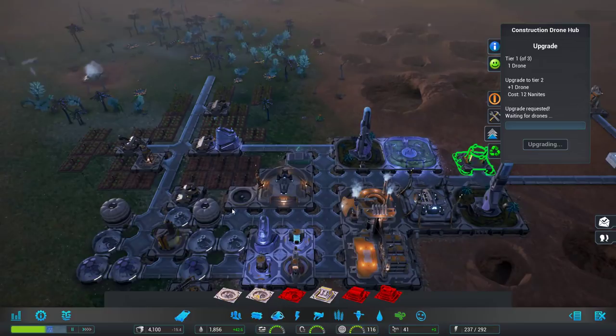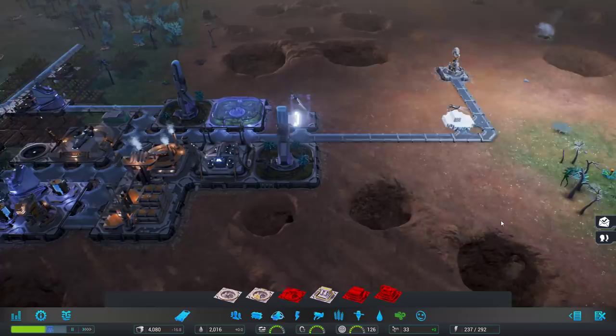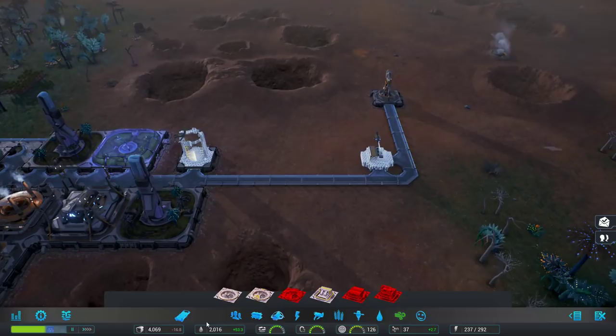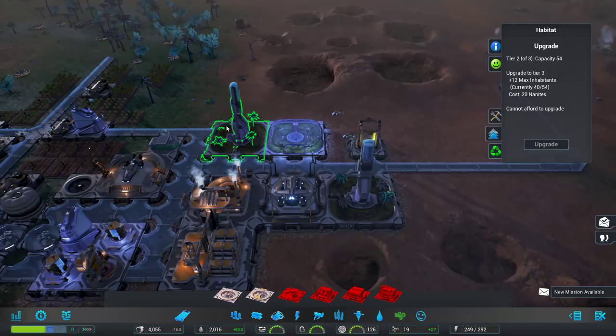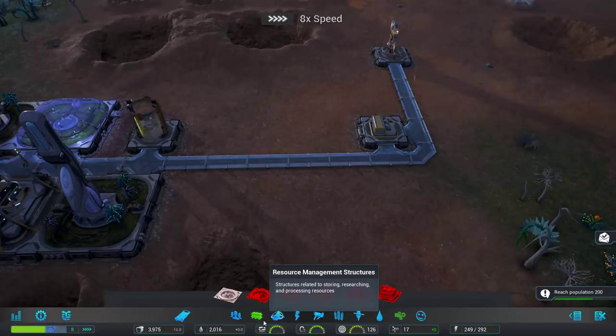I'm going to go ahead and upgrade the construction drones — you get a pair of drones per upgrade and they run a lot faster. Another reward — I'm going to keep getting immigrants, especially since the goal right now is to just get more and more people so we can grow things that much faster. Resources are good. Population shouldn't be capped at this point. We can upgrade these to the next level. There are a lot of different foodstuffs we can start producing and I really want to get started on that.